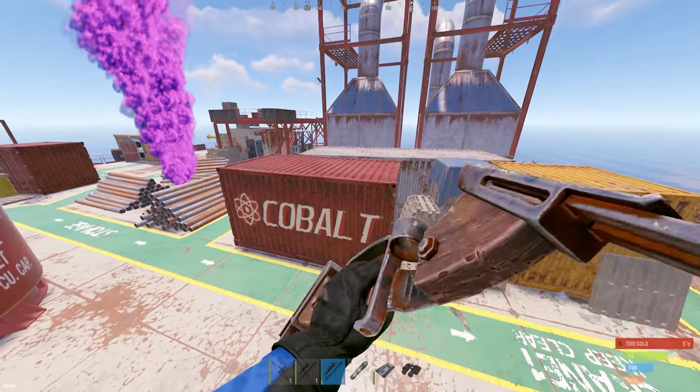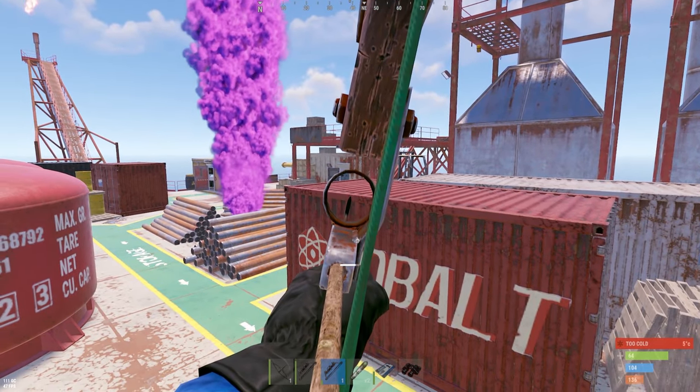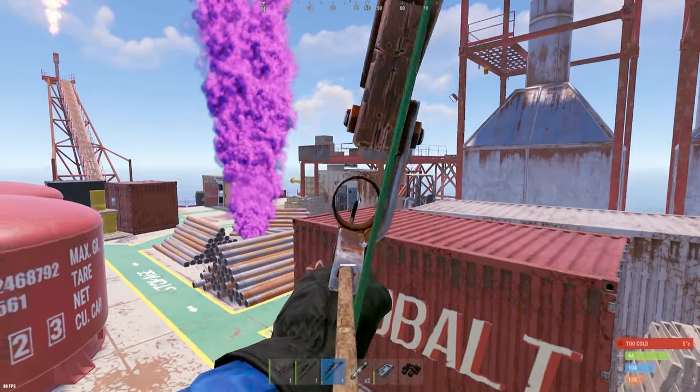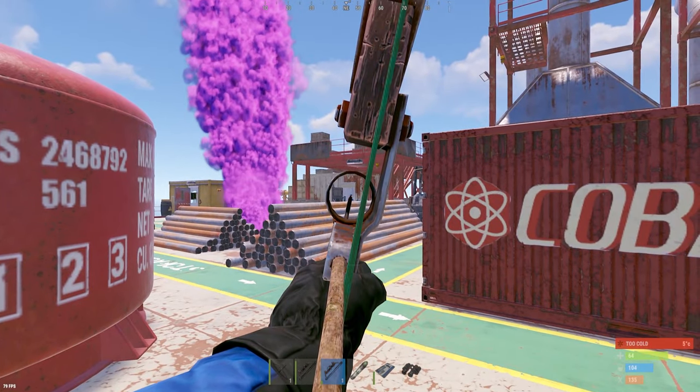Charging crouched back at the barrels — he should walk out any second. Every oil rig is different; usually he'd walk straight out but he hasn't, so I can get a nice angle from right here.